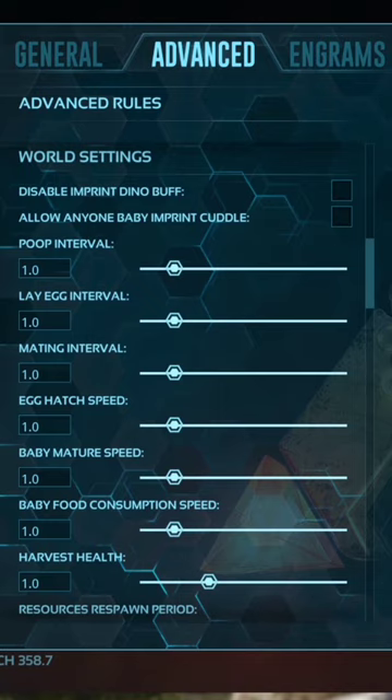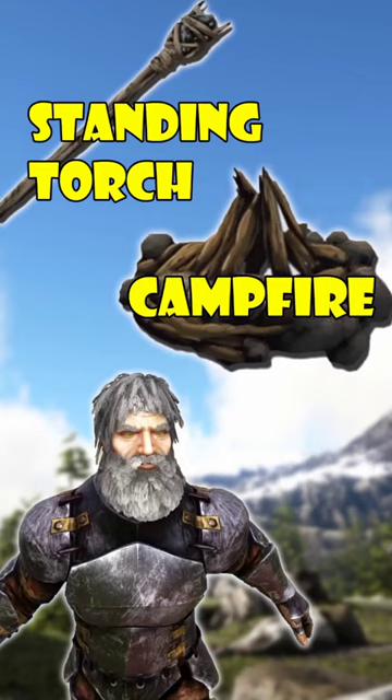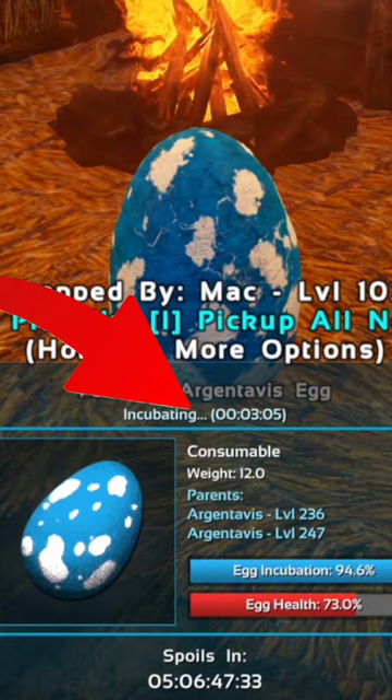Under the Advanced tab in your settings, some dinos require special climates in order to hatch. It is necessary to use torches or campfires. Monitor your egg's health and the incubation rate here. Look for any status effects, such as too hot or too cold, here.